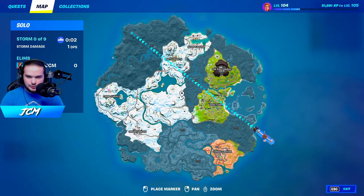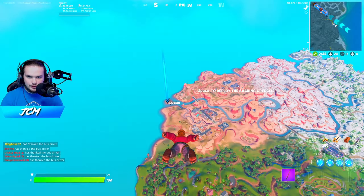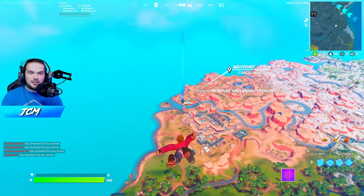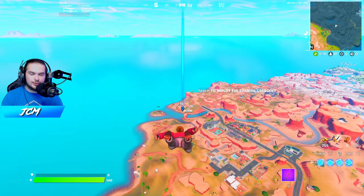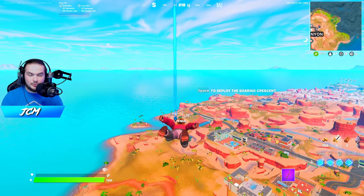We actually spawned really close to where we need to be going, a little bit closer to the inside of the map right there on my marker. If you land on this building there is a vault in the downstairs area, but in solos you need to have killed a henchman and scan the henchman in front of the door. That's only if you're in solos — if you're in a team mode then all you need is your team there and it will scan your team.